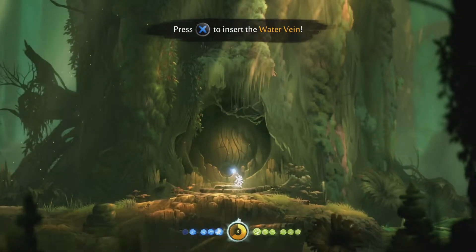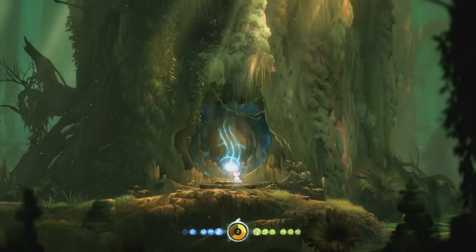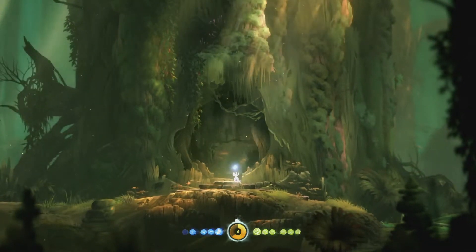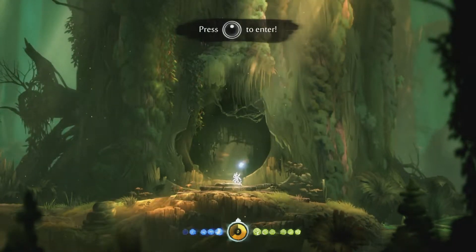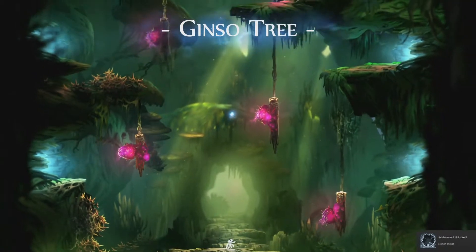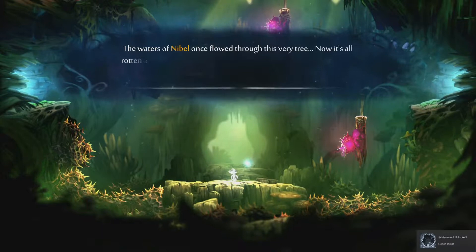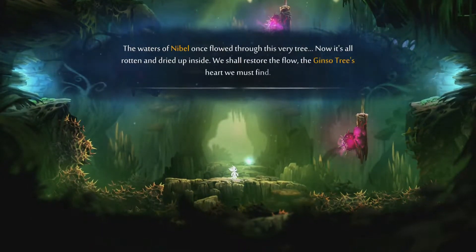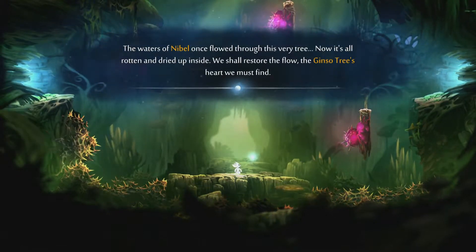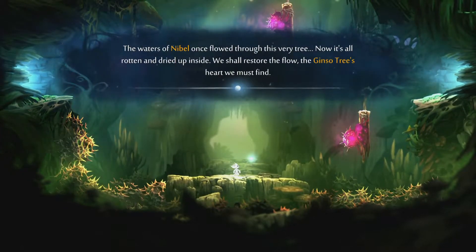Time to insert the water vein and see what happens. Well, that's a fancy door. The Ginso tree - and we got an achievement: Rotten Inside. The waters of Nibel once flowed through this very tree. It's all rotten and dried up inside. We shall restore the flow - the Ginso tree's heart, we must find.